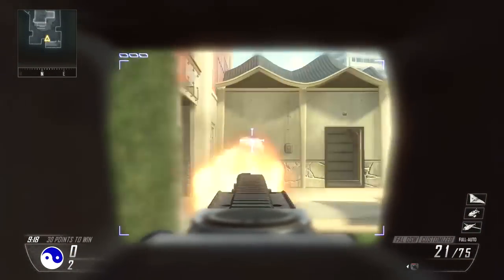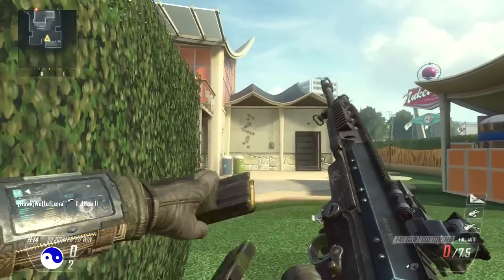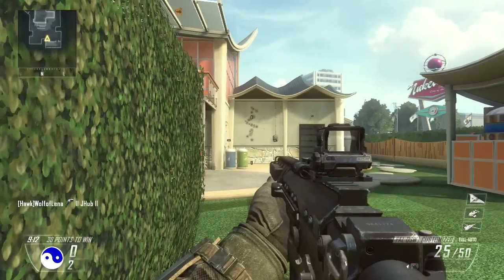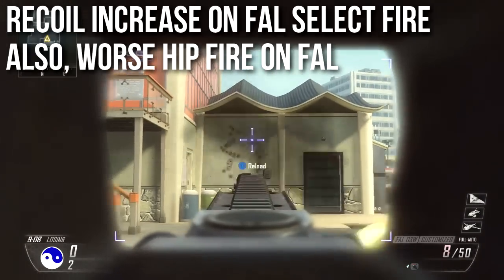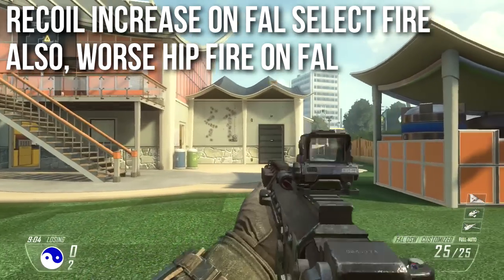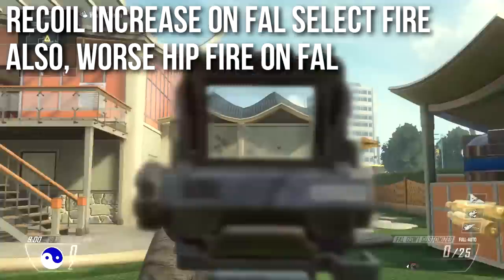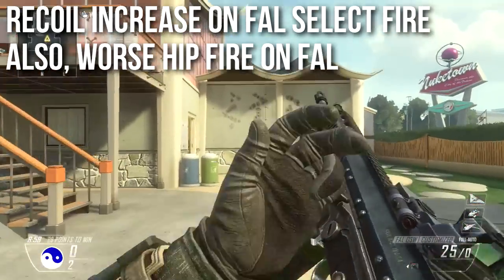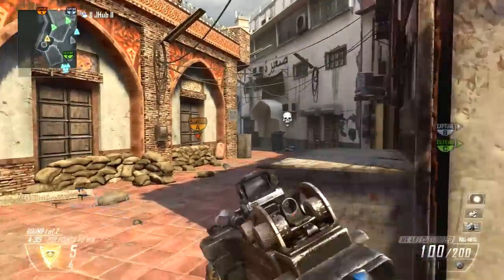Skipping over to some live commentary — this is the FAL with select fire and target finder sight, the one everybody complains about being overpowered. The recoil has been increased significantly on the select fire; it used to not kick anywhere near this much and it's much more vertical now, making it more difficult to control. Also the FAL no longer has normal hip fire — hip fire is a little worse on the FAL now. It's all about balancing.